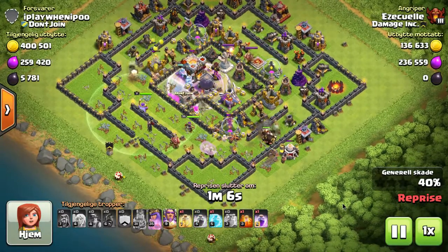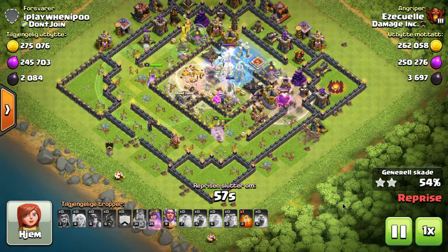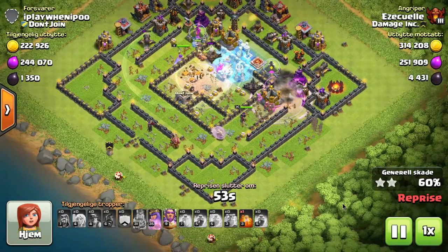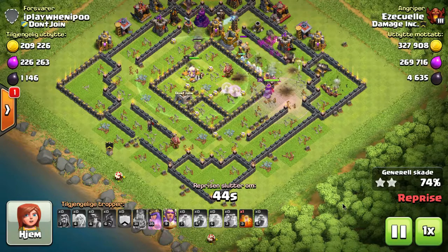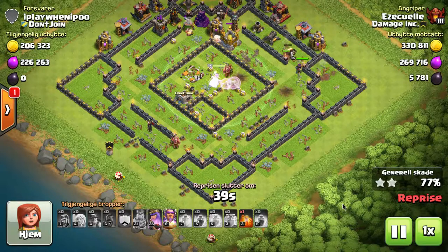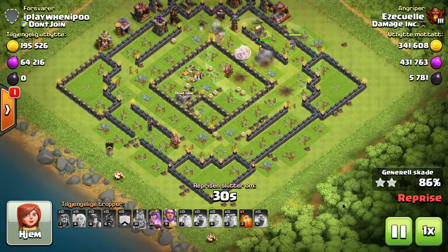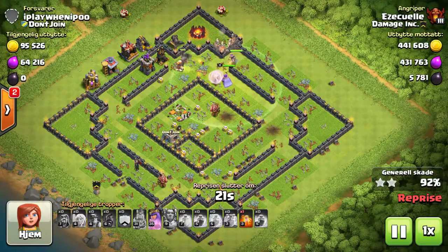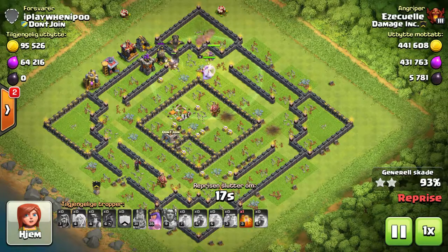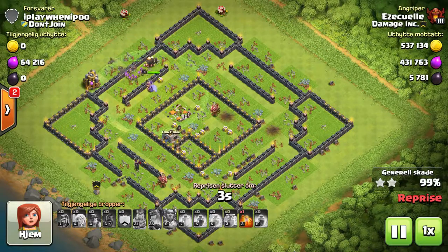Put that rage spell on her when needed. I've seen a lot of people use this attack and start off with one balloon before putting in the healers on the queen, because a lot of bases place three or four dark balloons in the corners knowing people start with queen walks and witch walks. Be mindful of that. Have the queen clean out the outside of the walls, and if any part of the base is overpowering her, use the rage spell to keep her alive. Once the queen wipes out everything on the outside, takes out trash buildings and exposes key defenses inside, then bring in the miners.